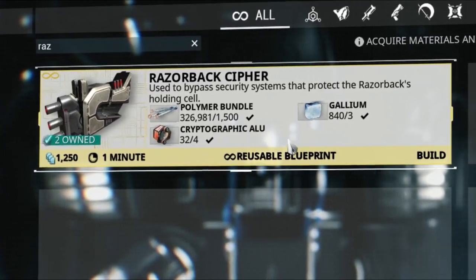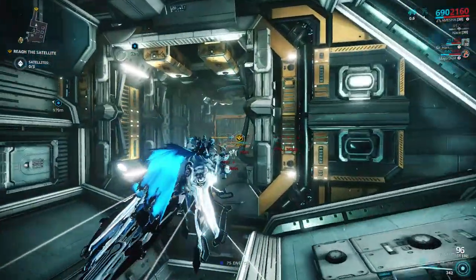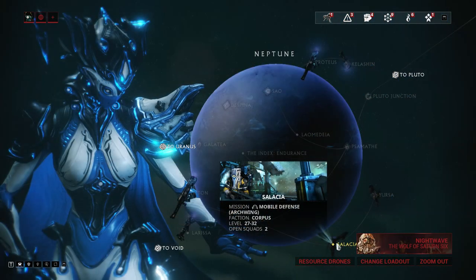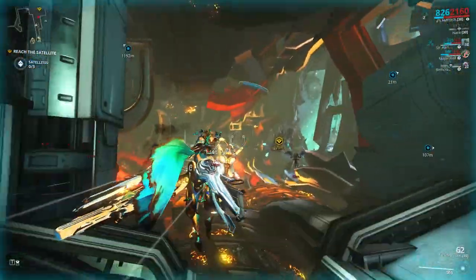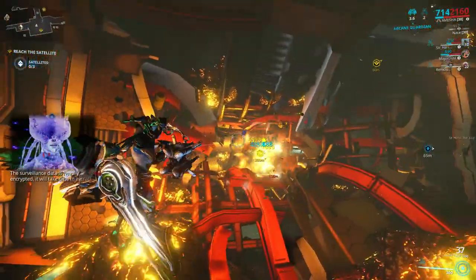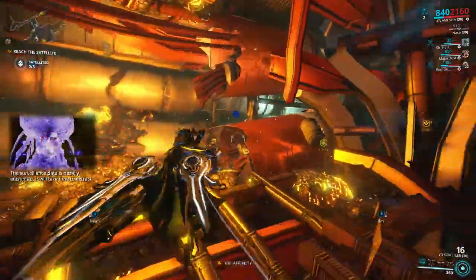If you don't have the Cryptographic Alu, it's pretty easy to get. It drops from enemies in Corpus Archwing missions, those being Galilea Sabotage on Jupiter and Cilicia Mobile Defense on Neptune. You are free to select the mission you want, but my recommendation is to play in a squad if possible and do Cilicia on Neptune. However, if you're relatively new to Warframe and Archwing, or are playing solo, you should play the mission on Jupiter.